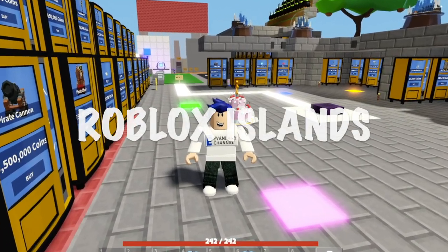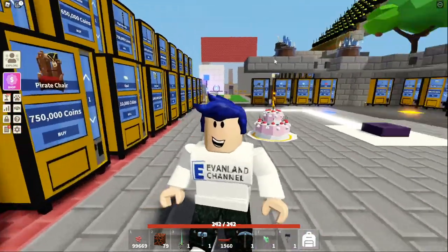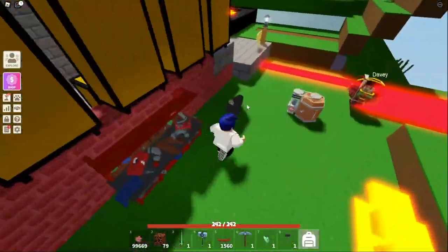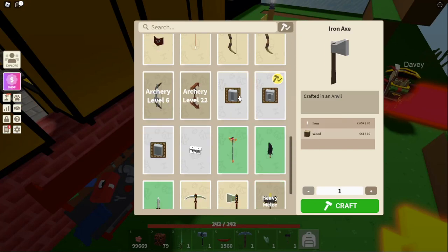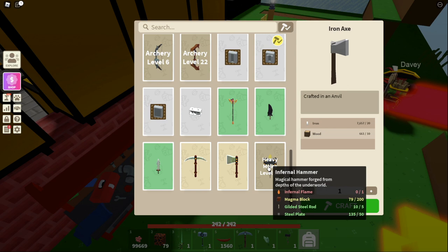There is a brand new item in Roblox Islands and that is the Infernal Hammer. Today I'm going to be telling you how to get that. First, you have to head over to your anvil, scroll down to the bottom or near the bottom at least, and you should find the Infernal Hammer.